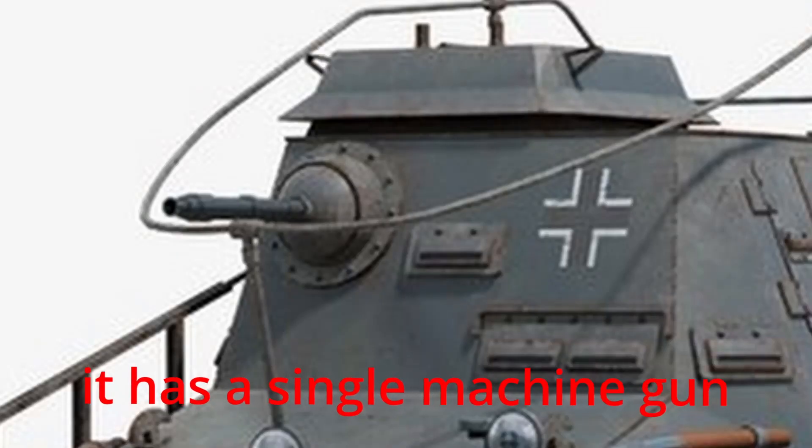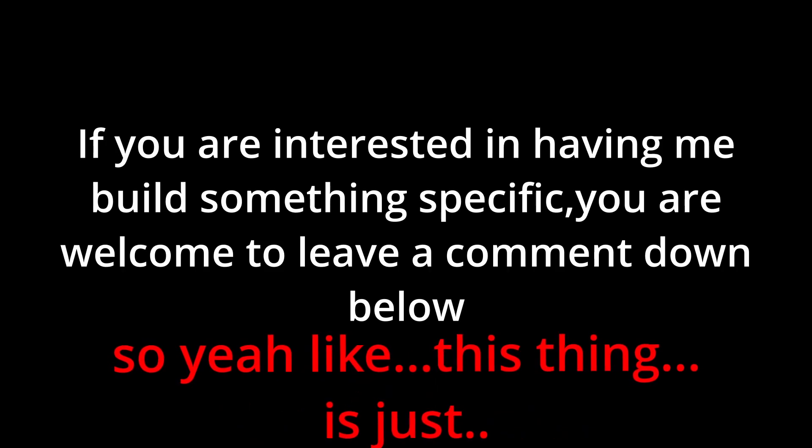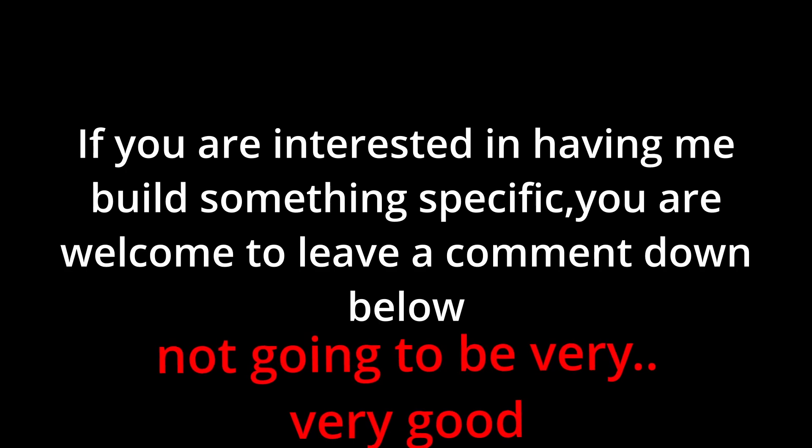This is going to be a little fun experiment and I'm going to see what I can pull off. I want to make it look as close to the actual thing as possible — have the speed match the real thing, have the armor mostly match the real thing. For stats: it can go up to 40 kilometers an hour, so it's pretty decently fast. It has a single machine gun for firepower — literally nothing else — and at most it has 15 millimeters of armor. So yeah, this thing is just not going to be very good.